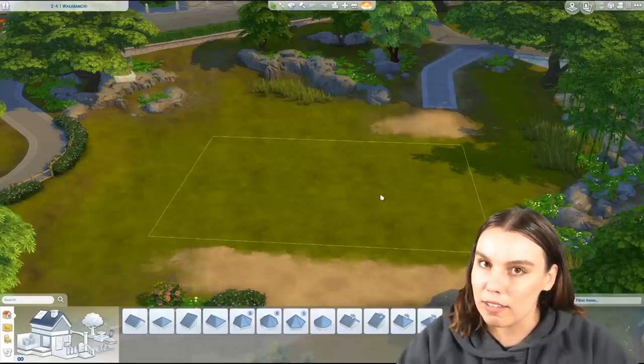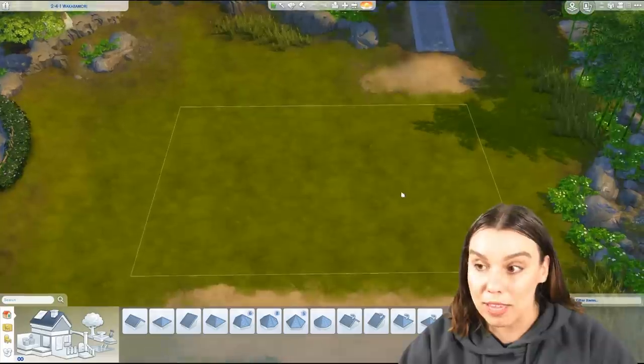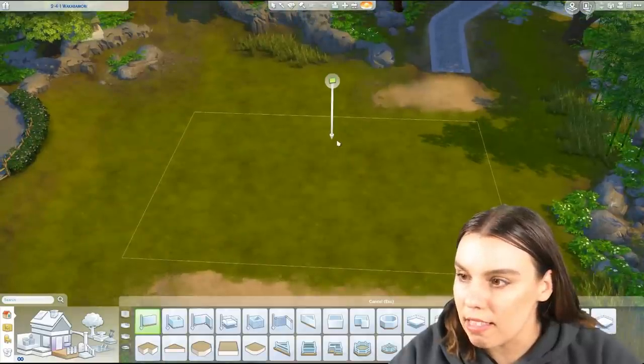We'll just build something really simple today to kind of communicate the look of a modern home. And by all means, you can always look on Google Images to see different modern homes as well. But anyway, let's get into this.